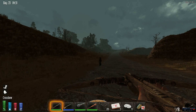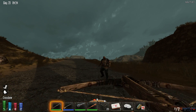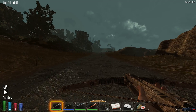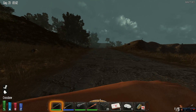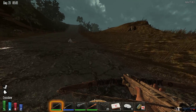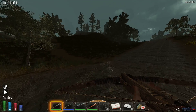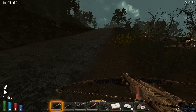I figured since we're down here we might as well look around. It doesn't hurt to check it out and see if we find anything, and if not we'll just go from there. I should have killed him but whatever. I'm just checking nests and stuff — I can't really pick anything up because I don't have the room, but I figured I'd at least go for a little walk and see what I can scrap and find.